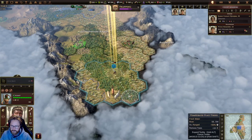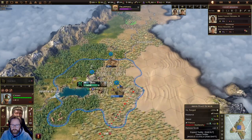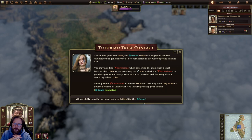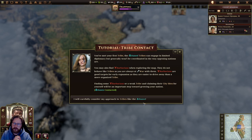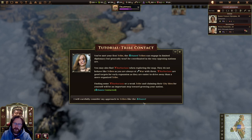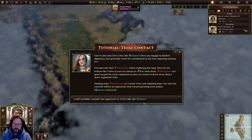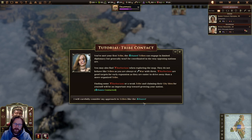Let's see what all these other civilizations are building. Tribe contact — we met our first tribe, the Danas. Tribes can be engaged in limited diplomacy but generally won't be as coordinated as opposing nations. You may also find barbarians when exploring. They are always at war with you and are good targets for early expansion, being easier to drive away than more organized tribes. Finding barbarians or a weak tribe and claiming their city sites is an important step toward growing our nation.